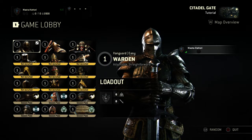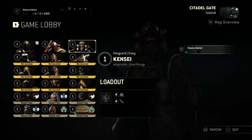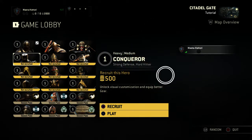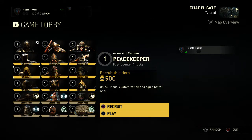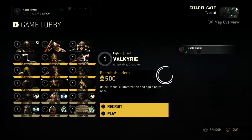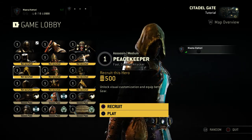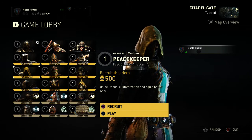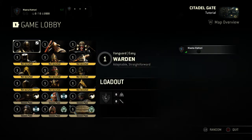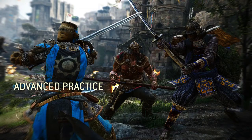You'll notice that Advanced Practice now opens up the roster — we get to see all of our options. For this tutorial you can actually pick any hero to go through it with. The ones labeled 'not recruited' are your OG original roster and you don't have to spend 500 steel to play as them. Recruiting unlocks them for customization. I'm gonna go ahead and pick the warden since that's who we've been using to keep it consistent.